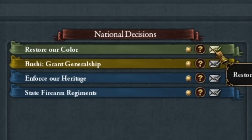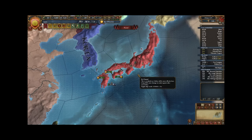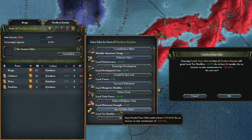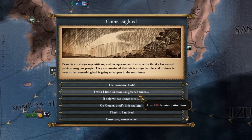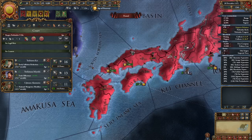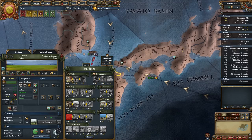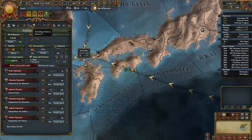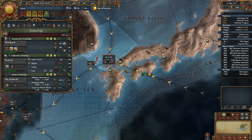Restore our color — I prefer more glamorous Japan, better for a thumbnail. Now let's fire the edict on taxes everywhere and start earning. The comet takes 100 administrative power points. Let's hire level 3 advisors. Let's strengthen our trade first. I'm not raising stability yet — I know we could use prosperity, but I'm not picking up stability yet. I want to catch up on technology first.